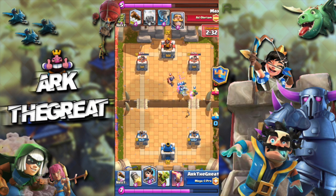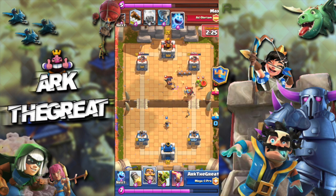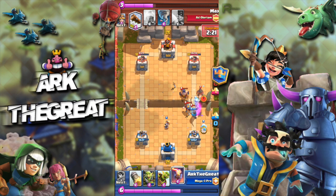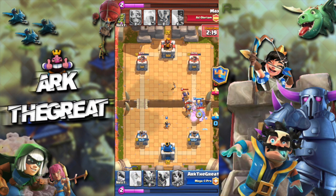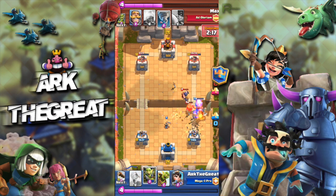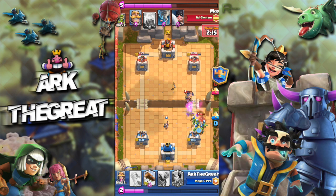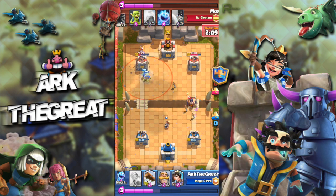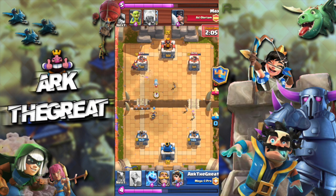He goes for another Hog, which I counter with my Ice Spirit Goblin Gang combo, negating 100% of the damage from the Hog Rider. I'm looking good — all I need is a couple more chips from my Goblins and one more Rocket. That was a questionable Log from me, and now things are looking a little sketchy. He does a Log, but my Inferno is able to catch his Hog. I finish him off with my Goblin Gang. He does a good job defending my Goblin Barrel — that was a 6-for-3 trade.